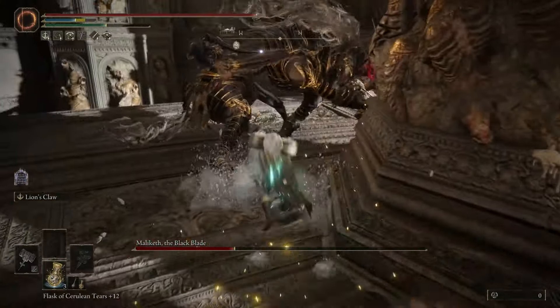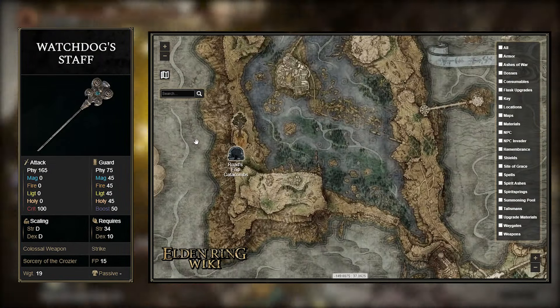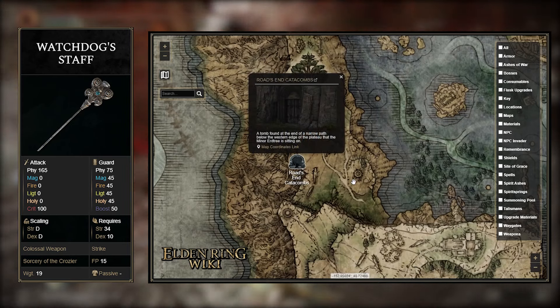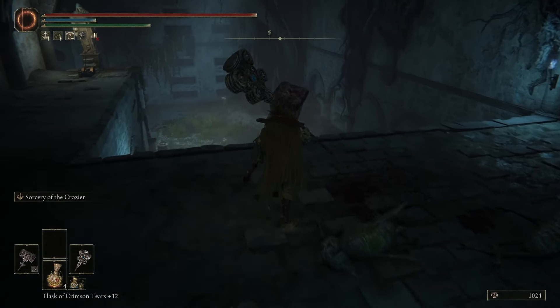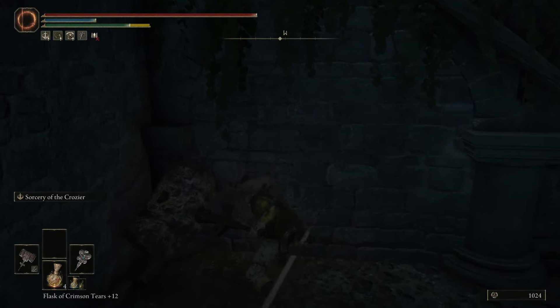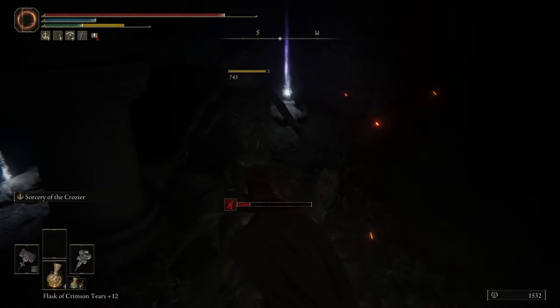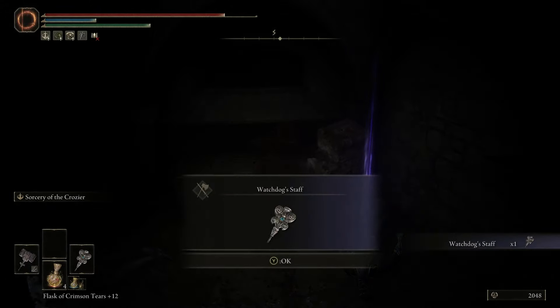Let's take a look at where you can find these. The Watchdog Staff can be found in the Rhodes Ends Catacombs in Liurnia of the Lakes — pretty early into the game, which is a nice bonus. From the Site of Grace, head straight through the catacombs until you drop down from the second ledge or set of stairs. Smack the wall and walk through it. You'll find the staff laying on a corpse for you to pick up. You don't even have to fight a boss or anything difficult to get it.